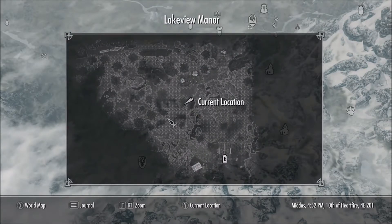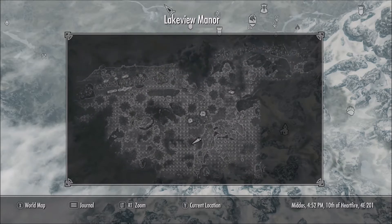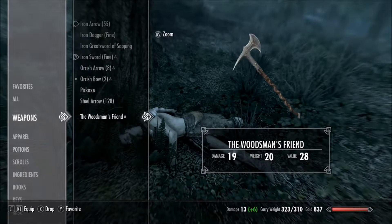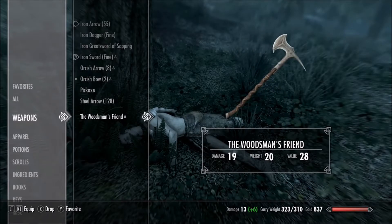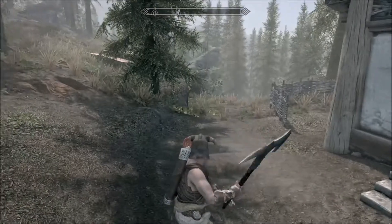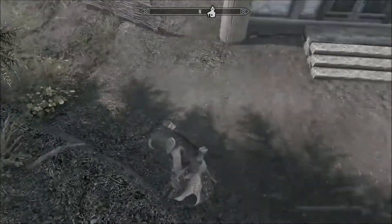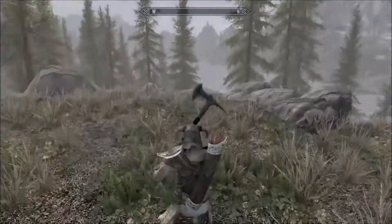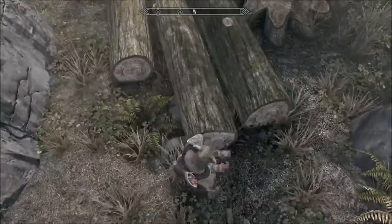He had that unique axe there. Apparently the axe does a little bit more damage than a regular normal axe of its design — I think it's an iron axe — but it's also a little tiny bit slower. That's what I've heard, but all in all still a really cool and unique find.